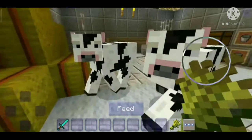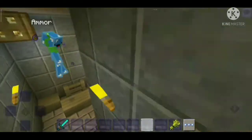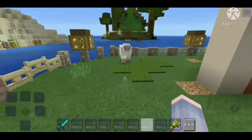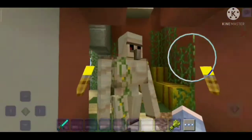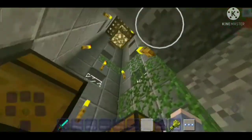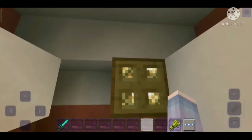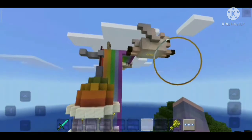We can breed the animals just like in Minecraft. The cows are different colors. Although it is basically old Minecraft, you can still build basically anything — even an iron golem and a tall tower with vines — but there are not many varieties, like the trap door or the buttons, which is really sad.